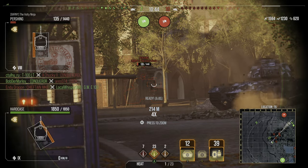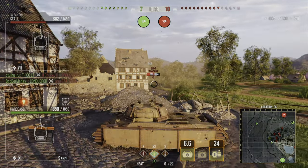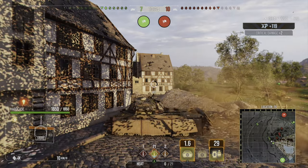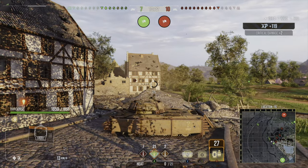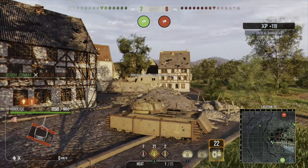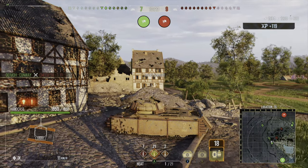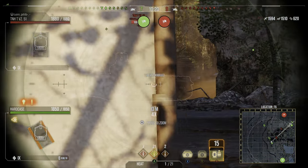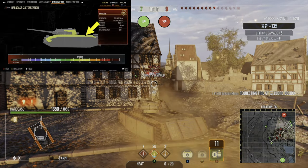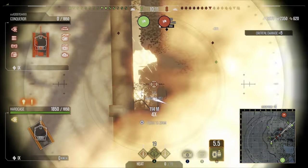So what are the weak points of the Hard Case? Well, the weak points are the hull if you have enough penetration, and you can go through the cupolas from the front. Also the back of the turret — if you get behind this tank or if it turns its turret — there isn't any spaced armor there. From the side you're going to have to shoot the 120 millimeter bar above the spaced armor or the front drive wheel where the spaced armor ends.